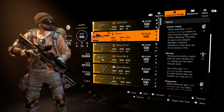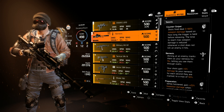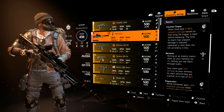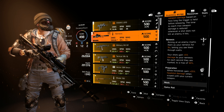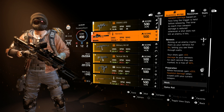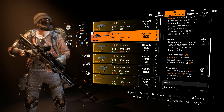Counter Sniper: shots fired deal 0–100% weapon damage based on how long the trigger is held before releasing. The time to reach maximum weapon damage is reduced. If the shot does not kill an enemy when it hits, the Nemesis talent activates — aiming at an enemy marks them as Nemesis for 15 seconds, letting you see them through walls. Your shot gains 5% damage to Nemesis for each second they are marked, up to a maximum of 50%.